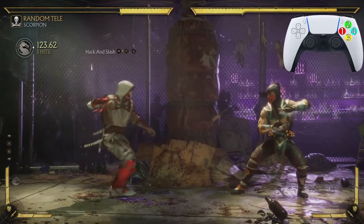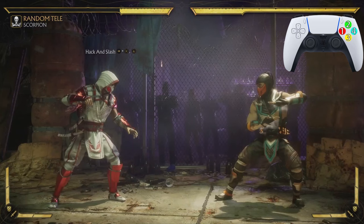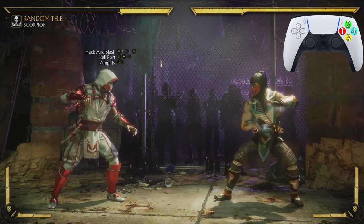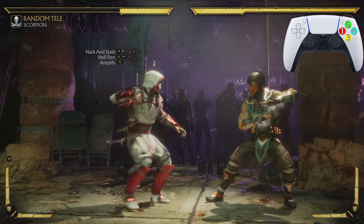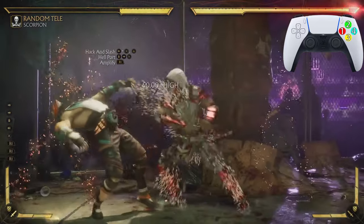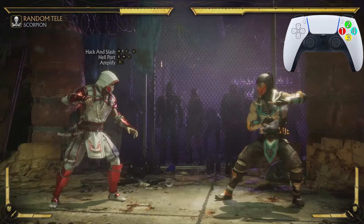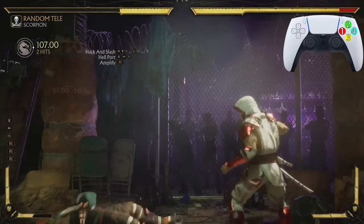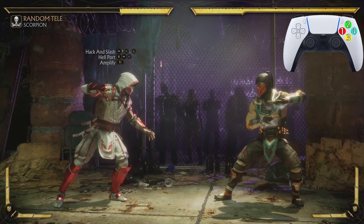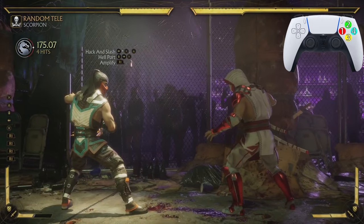It looks just like that, but that last hit actually won't be hitting throughout the combo. After the Hack and Slash, we're going to cancel into the teleport — the down-back-3 — and we're going to amplify it to get that pop-up and that extra damage. Regularly it looks like that, but when you amplify it, you've seen it a million times. Let's practice going from the Hack and Slash into the teleport.